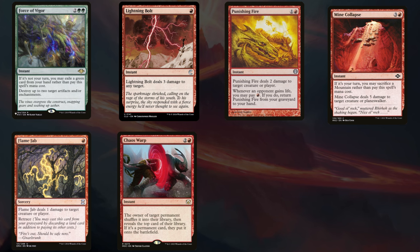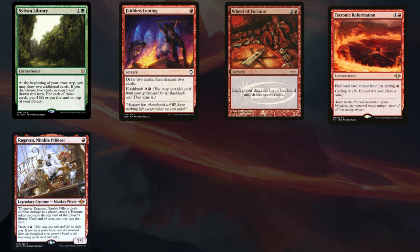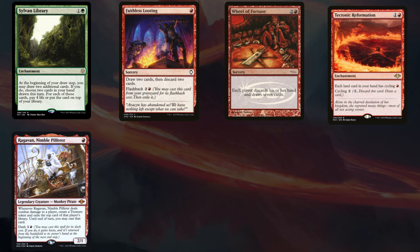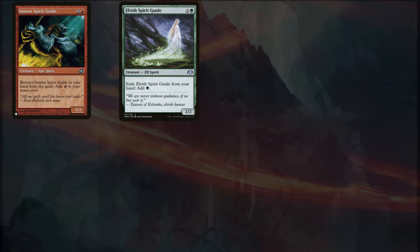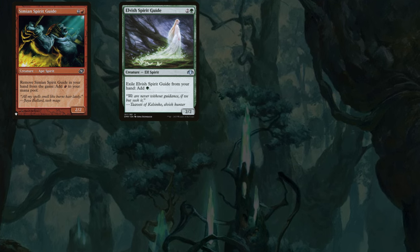Mind Collapse and Flame Jab are also options that fit with what the deck is already trying to do. For card draw, Sylvan Library is pretty popular and very powerful. We've also got Faithless Looting, Wheel of Fortune, and Tectonic Reformation, which all get lands into the graveyard. And I was surprised to see so much Ragavan in deck lists, doing a kind of impulsive draw off your opponent's deck. To speed up the game plan even more, Simian Spirit Guide and Elvish Spirit Guide can help get Ren and Six out on turn one, which is really powerful.